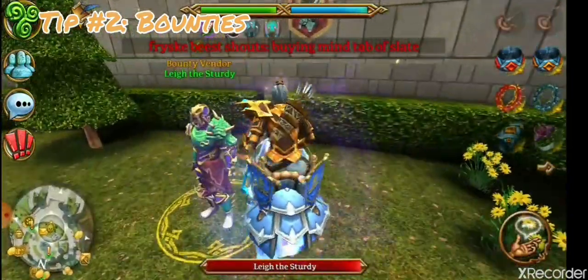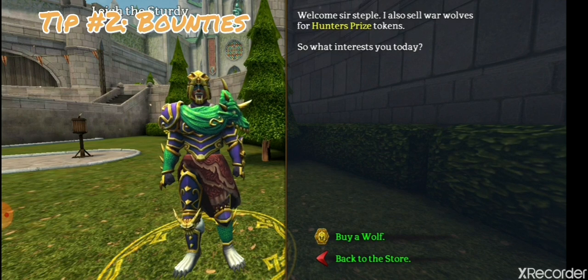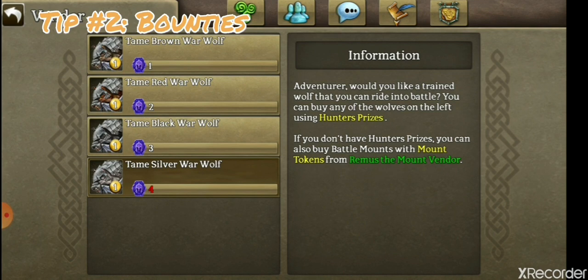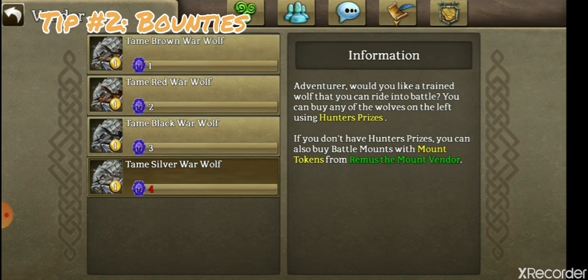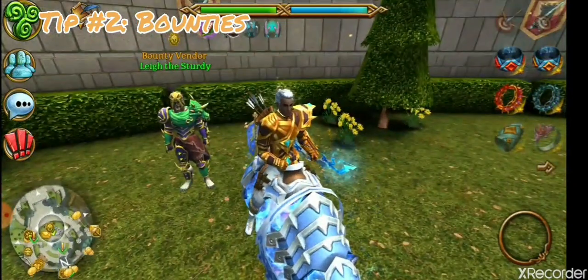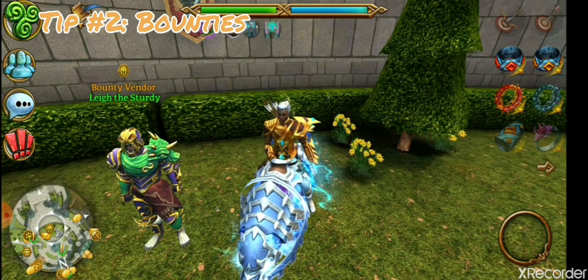You get Hunter's Boon and also Hunter's Prize. These can be used in this shop here — the bounty vendor — to buy things like mounts. For anyone who's played even a little bit, they'll realize mounts are pretty expensive, and the tokens can go for about 100k each in Quidion. Each purple Hunter's Prize you get is equivalent to one mount token, so this can help you make a lot of money. Bounties also help you level up quicker, which is how a lot of higher levels level up past level 220.